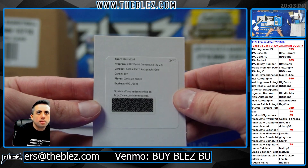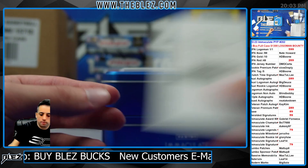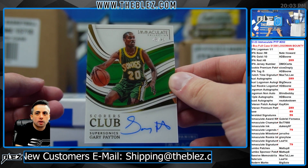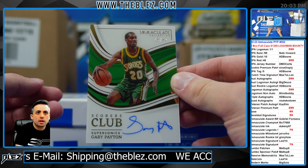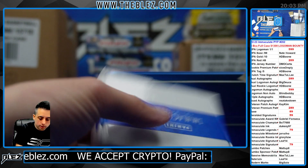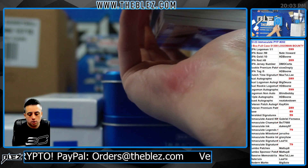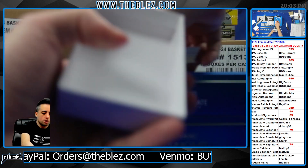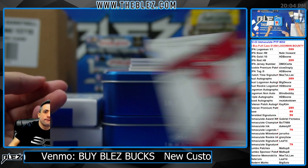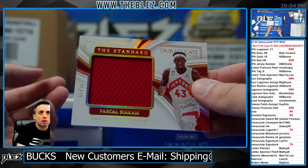RPA Gold, but it's Coloco for Boone. And then to 49, Scorers Club of Gary Payton. Gary Payton Scorers Club — annoying. RPA Gold and Coloco for HD Boone. Nice rookie to 99 of Jabari Smith Jr. Then to 99, the Standard of Siakam.